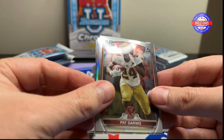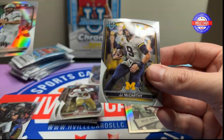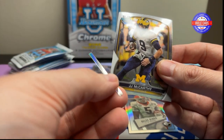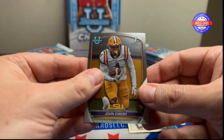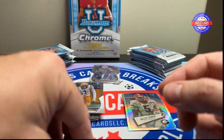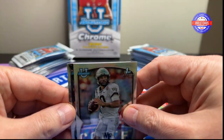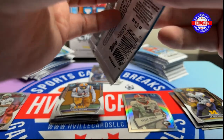Pat Garwell. Sam Hartman — silver. Oh hey, look at that — JJ McCarthy. And John Emery. Checking if that card got a missed cut — nope, just an extra bit of fluff for that pack.